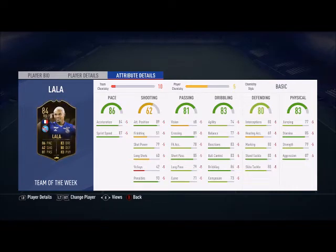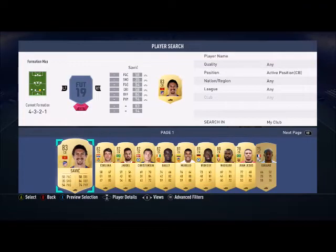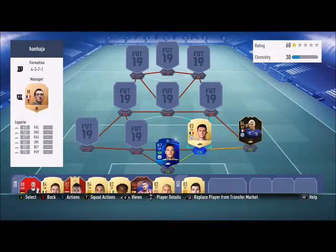Lala's got 86 pace, 81 passing, 83 dribbling, 80 defending, 83 physical, 85 stamina — he's good in everything. Right center back right now I use Laporte. I've got around 80k and I want to buy Marquinhos.